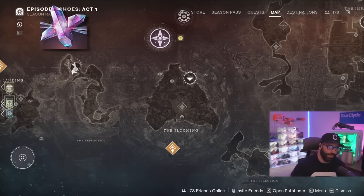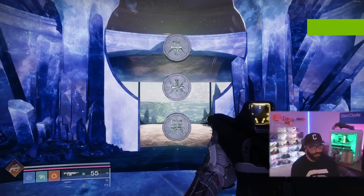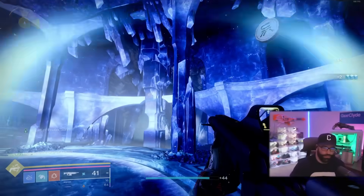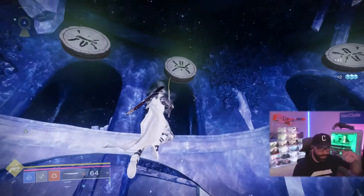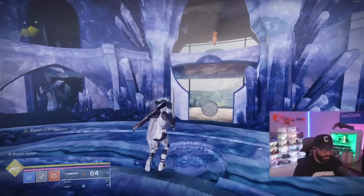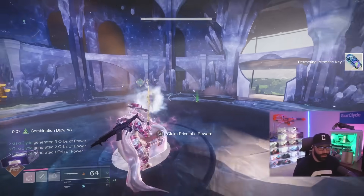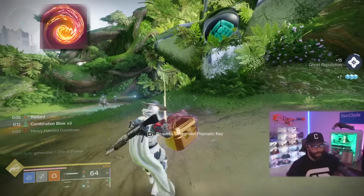Next we're in the Refraction Zone. I pull up my ghost to show you which cave we were in. We stumbled across a puzzle — there's a solar stone up there and you're looking to slam on the three symbols you see down below. I told my teammate via voice chat what symbol to slam. Once you slam all three correct symbols, dunk the last one to spawn the boss, kill him, get the prismatic key, and unlock the Justice fragment.